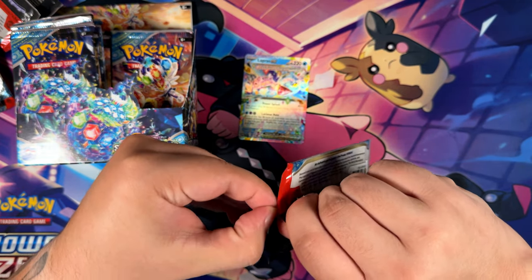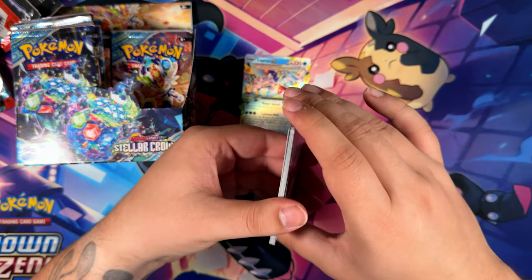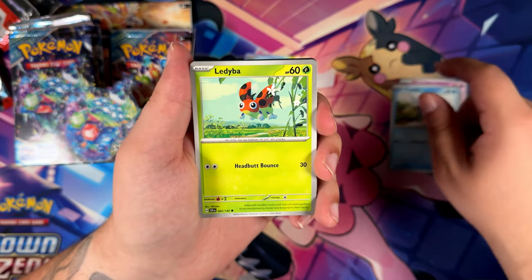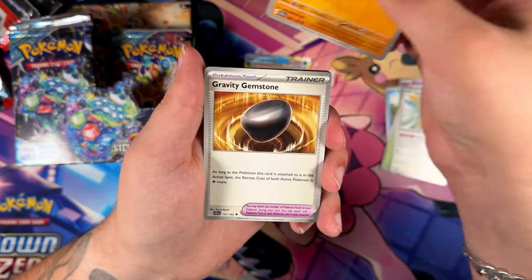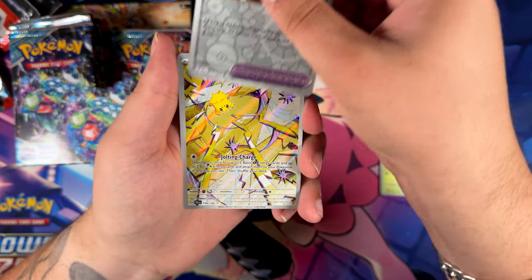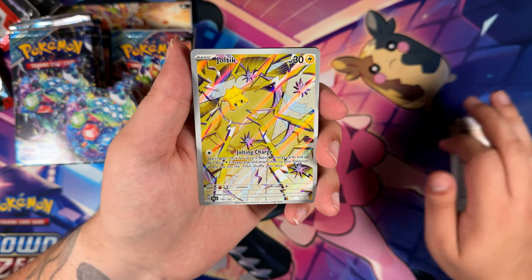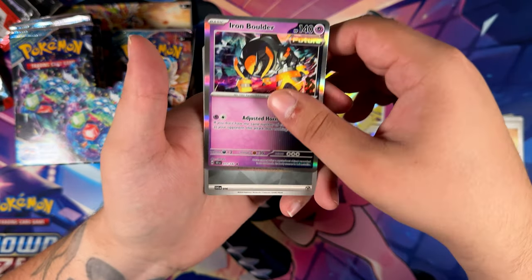Having grown up with German Pokémon and all the games in German, there are still some Pokémon and moves that I do not know the English names of — so I do apologize in advance. I am catching up slowly. Here's our first Illustration Rare — a Joltik! That's a really cool one, very nice.